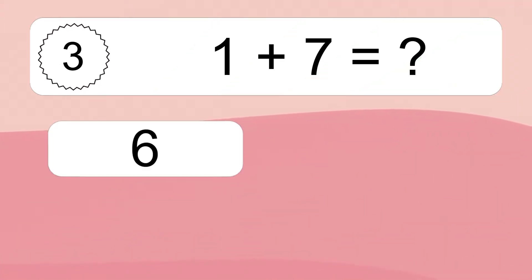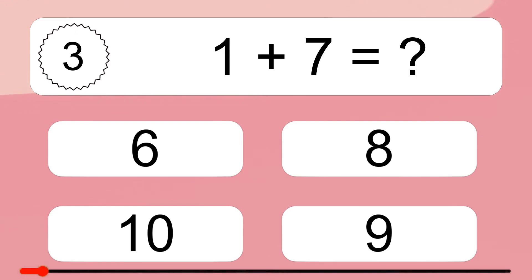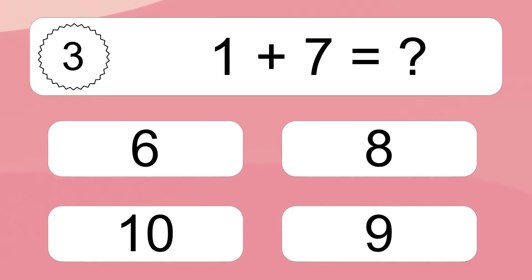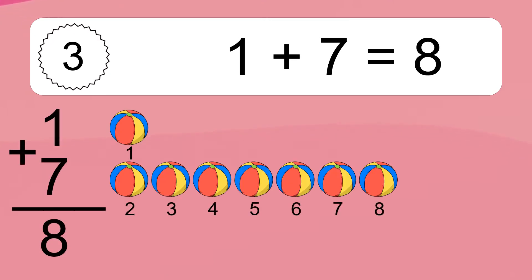1 plus 7 equals what? 1 plus 7 equals 8.